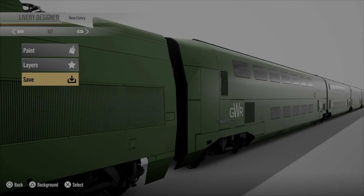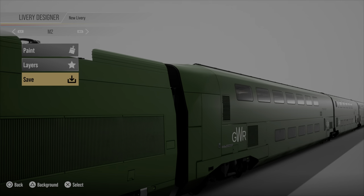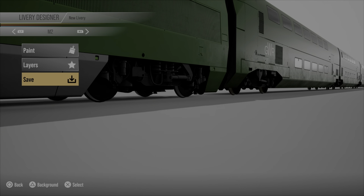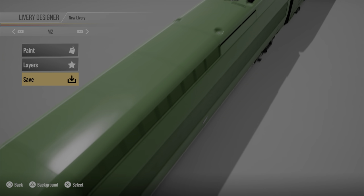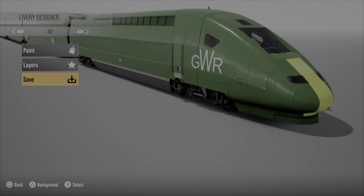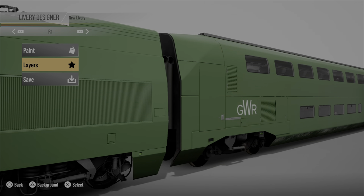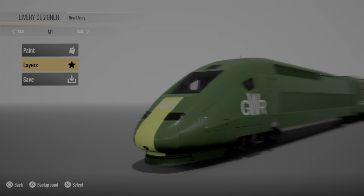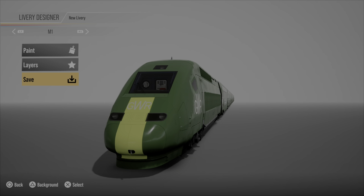Hey guys, what's going down, it's your boy Ali here and welcome back to my channel. Today we are back on Train Sim World 2 and we are uploading my new livery that I've just finished. It's the GWR TGV electric locomotive. We're going to be saving this one.